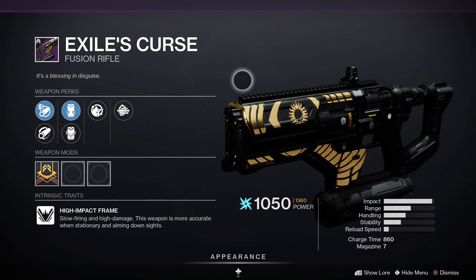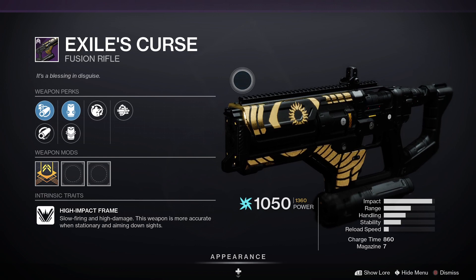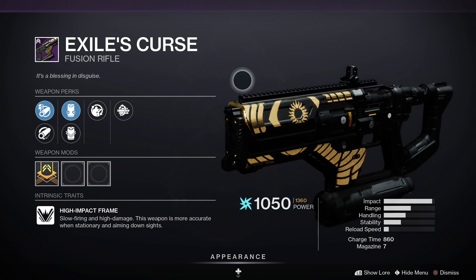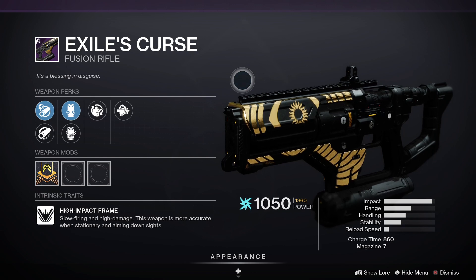Exile's Curse is a legendary energy fusion rifle — a high impact frame, slow firing and high damage. The weapon is more accurate when stationary and aiming down sights. It has 95 impact, 53 range, 34 stability, 34 handling, 27 reload speed, 860 charge time, with five in the magazine.